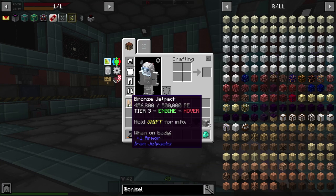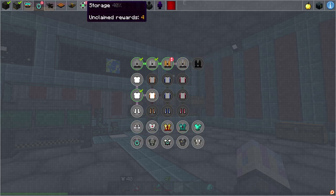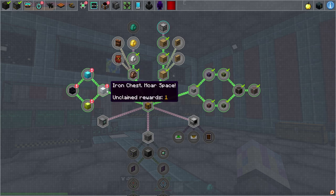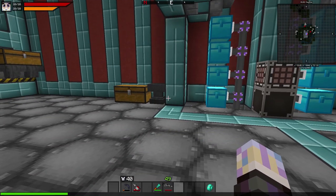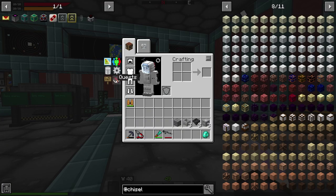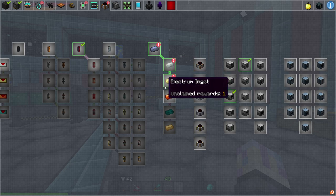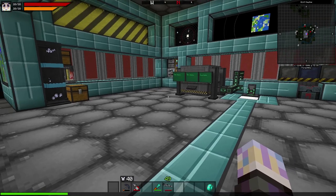I also went ahead and upgraded my Jetpack. I finished off the quest line for the Iron Chests — that's from a mod called Iron Chest. They're pretty good storage. Iron takes Iron, Gold takes Gold, Diamond takes Diamond, and a little bit of other stuff. I also unlocked the Electrum and Envar quests that we did earlier, so we're making pretty good progress.